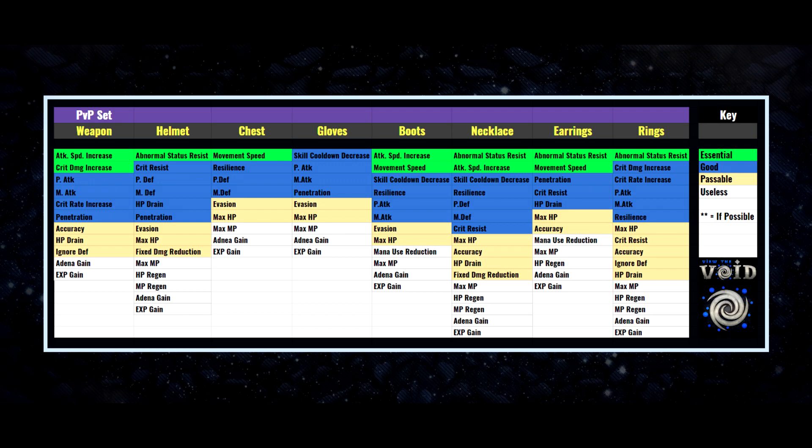For the helmet, abnormal status resist is a theme throughout all items — you want to stack as much as possible. It prevents you from being stunned, knocked down, poisoned, slowed — it'll just straight up resist those effects. The more abnormal status resist the better; that is a tier-one substat for PvP. You can mix it with any of the stats below. For the chest, you want movement speed, which is incredibly important in PvP for positioning and escaping.